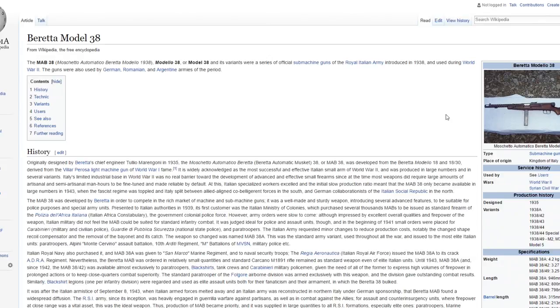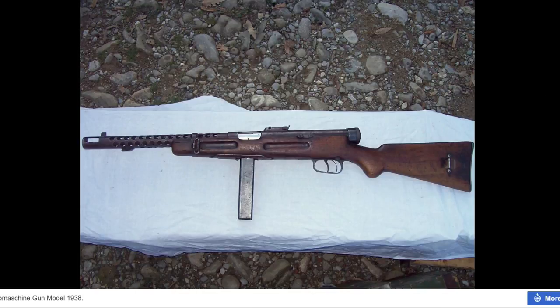The Beretta MAB 38 is a pretty good looking submachine gun for the World War 2 era. It was designed in 1935 and put into combat around 1938. It was used in World War 2 and the Syrian Civil War. This is definitely a cool gun I would love to see in the game.